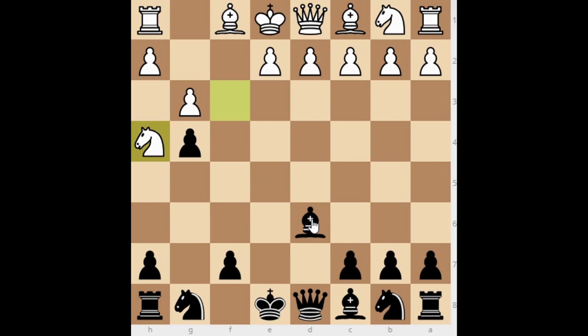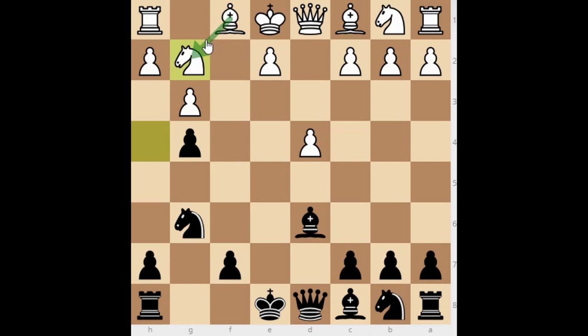Now we have two options: bishop to e7, which is playable, but I recommend knight g to e7 because I want to have the bishop check at g3. White's most natural move is pawn to d4, opening the center for a counterattack. We follow our plan: knight from e to g6, attacking the knight on h5 twice. White plays knight to g2, which doesn't look good because the bishop is now blocked.